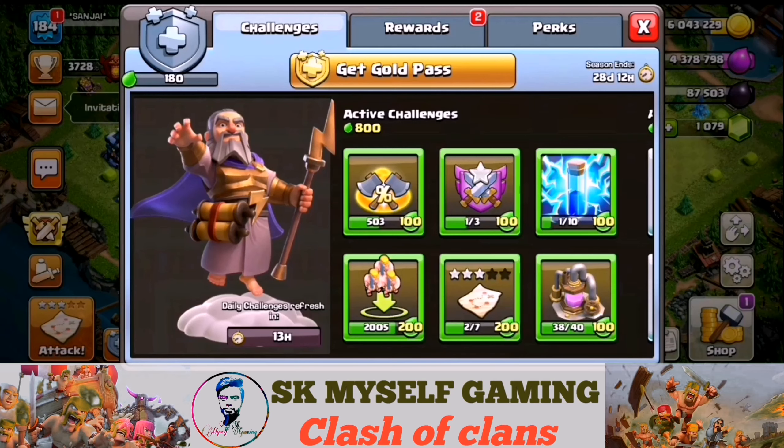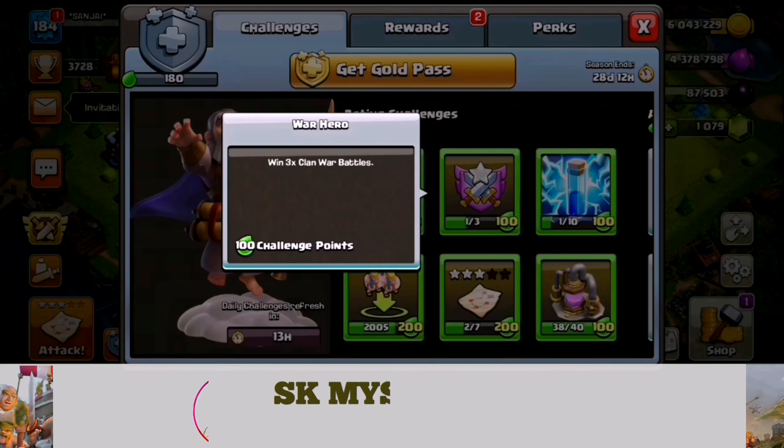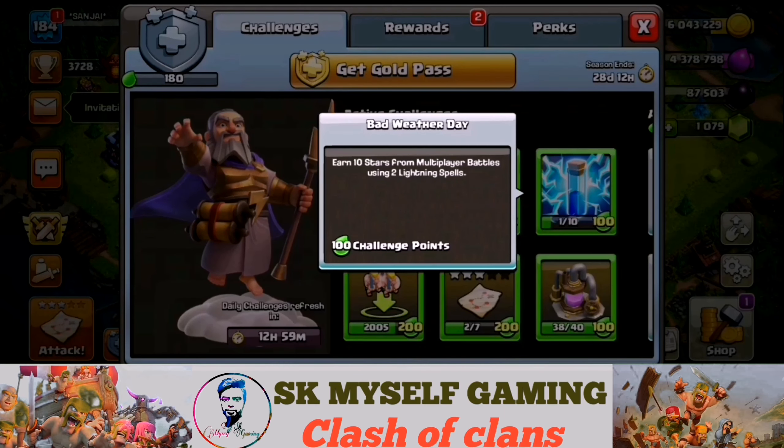You get to 1000 Damage and 100 Reward Points. In the Clan War, you get 3x wins and 100 Reward Points. Next, we use the Lightning Spell — you get 10 stars and 100 Reward Points.